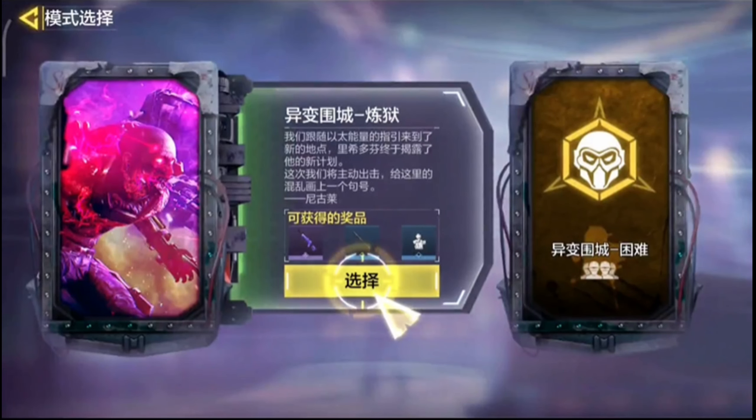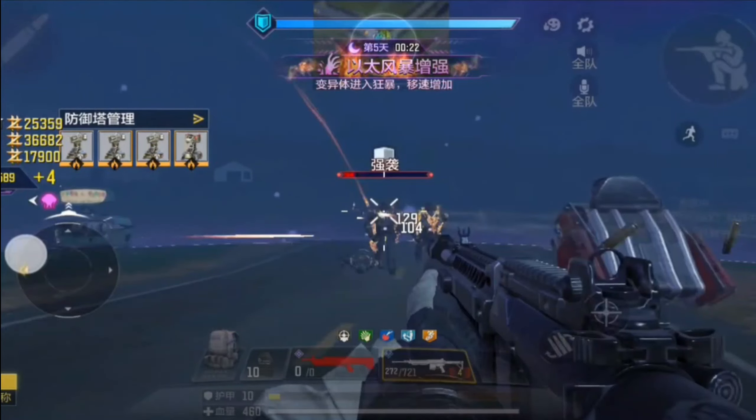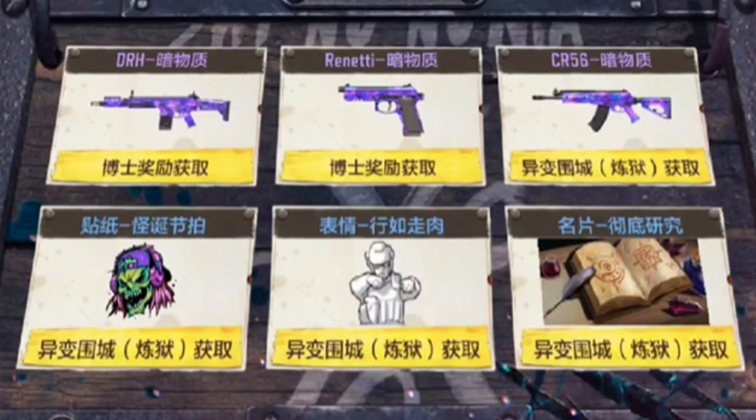Hell mode is the hardest level of the Undead Siege. It goes until day 5, which you need to survive. It's not just a simple mode — you really need good teamwork to survive and win. It will take a maximum of 15 minutes to complete. The rewards you can get in Hell mode include dark matter camo, a new emote, and much more.